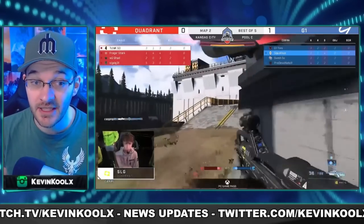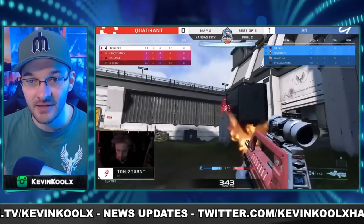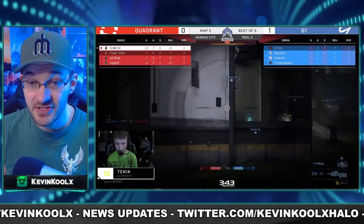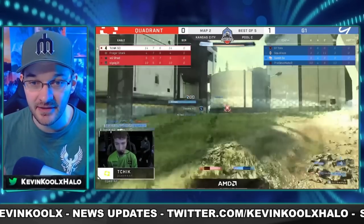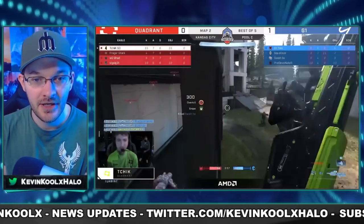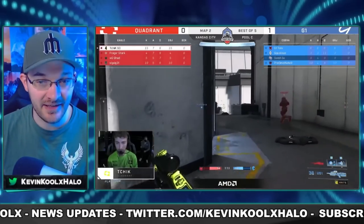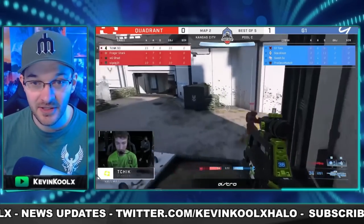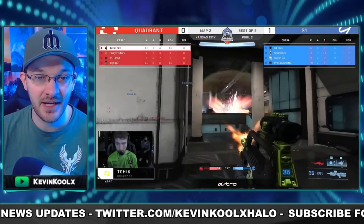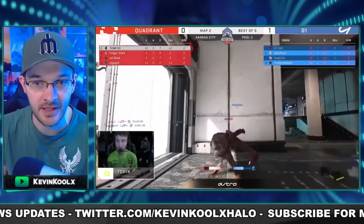They had one of the sickest back-to-back clip situations happen at Kansas City — this is probably one of the best clips throughout the entire weekend, pulled off by Chick right here. He just absolutely goes crazy with a sniper rifle, dunking on the kids over a G1 to get an overkill. And then back to back, his teammate SLG also gets a crazy setup as well. It's just awesome stuff. We might even have a talk with our good friend DBS Grunt Alliance — we usually like to do that for these events.